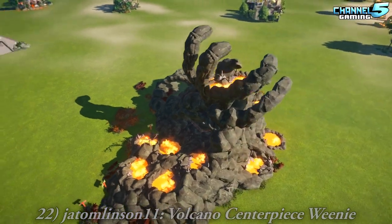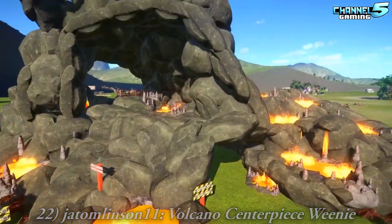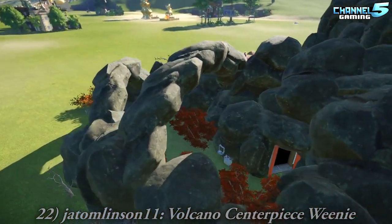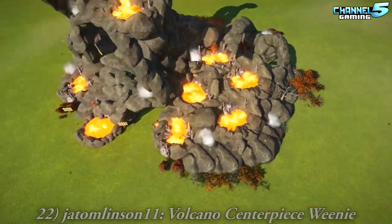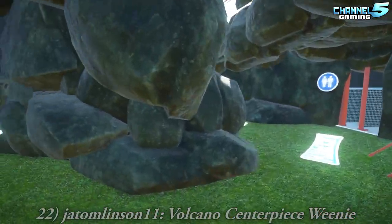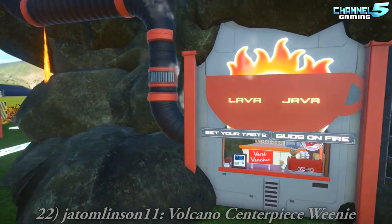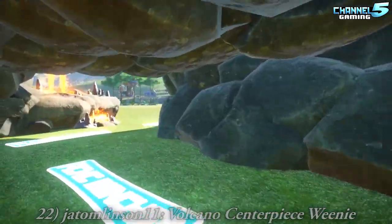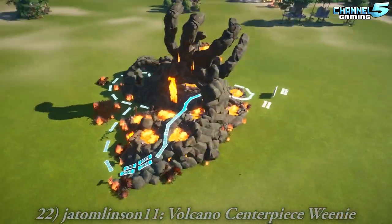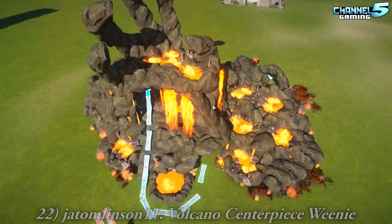Volcano Centerpiece by Jato Millicent. It's a cool little hand. It's got a lot of lava in it. There were pathing instructions - paths running up and around, so it's kind of like a decoration piece that you plop down and your guests walk through it. Oh, that's kind of cool. Very interactive. Lava Java! It may be boiling hot - caution. McDonald's has nothing on us when it comes to the heat of our coffee. Those are the workers there - their hands look like that.